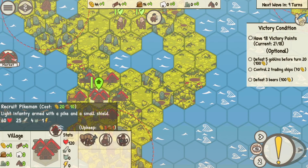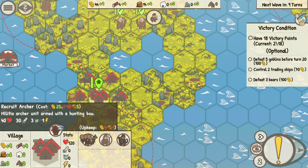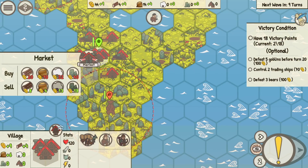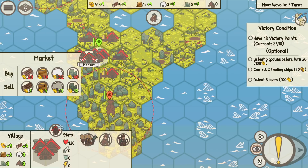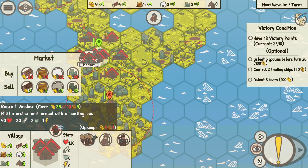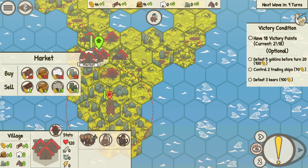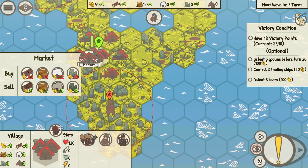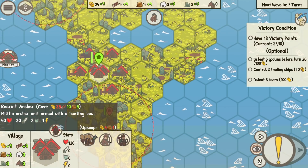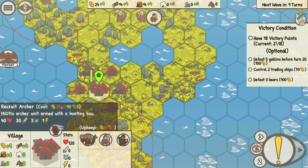Let's see if we can get another town going. I want lots of wood and food. More wood will get me an archer, which I could use to fight back some bears and get some free gold. I don't have enough wood for that right now — we need 10 wood and 25 gold. We'll do that next turn. We could buy a pikeman, but I like archers. Actually, let's go with the archer next turn.